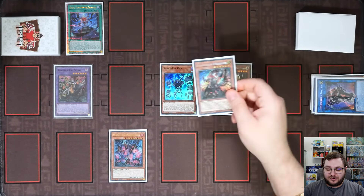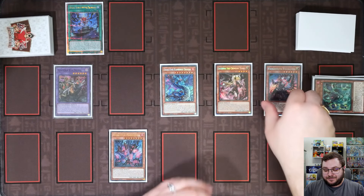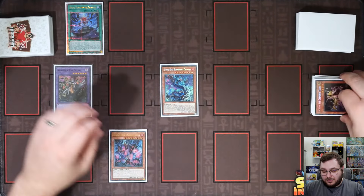But first we use the graveyard effect of Requiem, equipping it to either of our two Fiendsmiths on our side of the field. That gives us the free material we need for the effect of Snake Eye Oak — sending itself plus the Requiem — to summon out Flamberge from our deck. Now we take the Engraver and Lachryma, linking both into our copy of Fiendsmith Sequence, which we use to shuffle back Lachryma, Engraver, and Requiem, once again meeting the summoning requirements for Fiendsmith's Desiree.